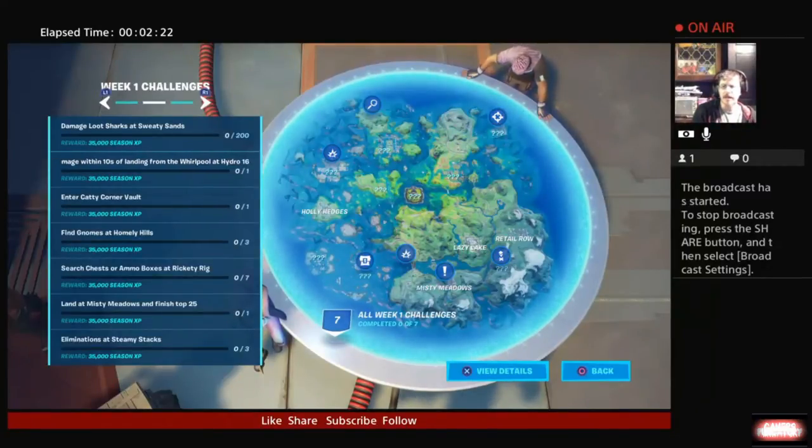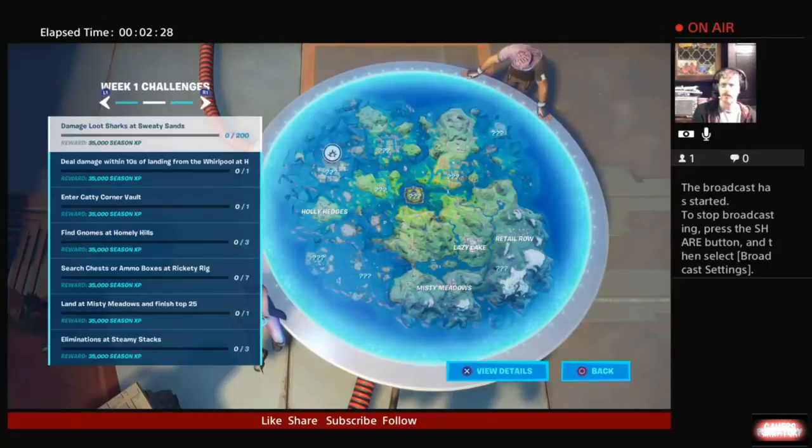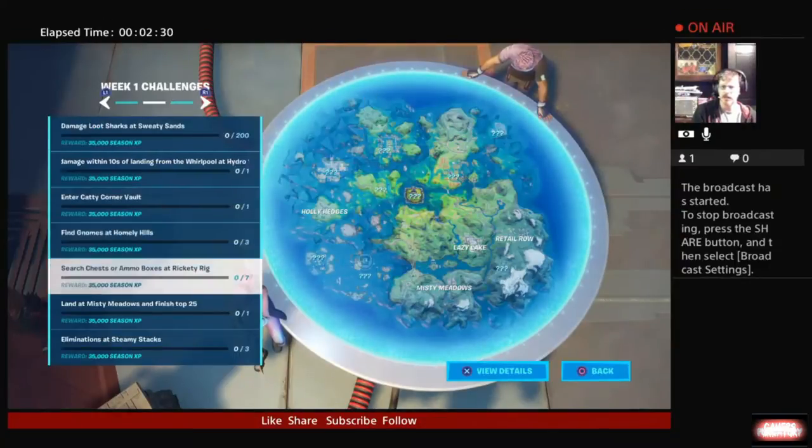Find gnomes at Homely Hills, and search chests or ammo boxes at Rickety Rig. I wonder if Rickety Rig is taking the place of The Rig. Maybe it's a relatively similar area. Learning this map is going to be really interesting, I can see that coming.